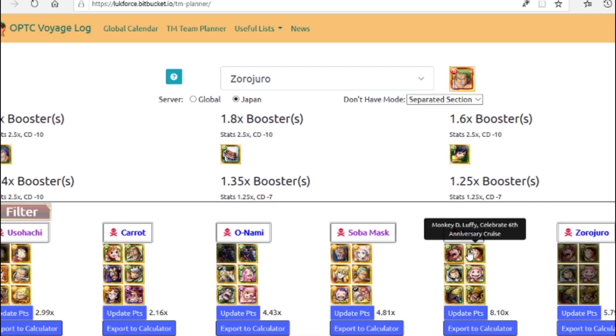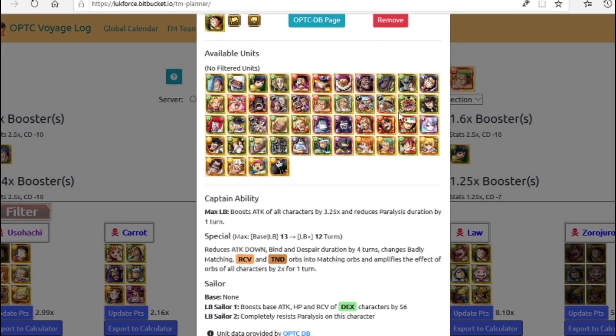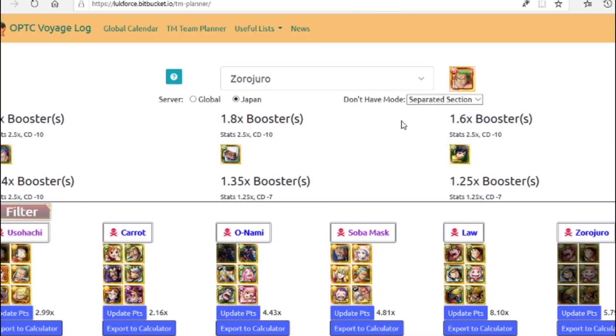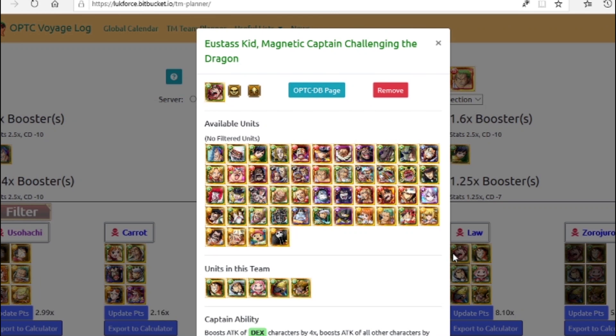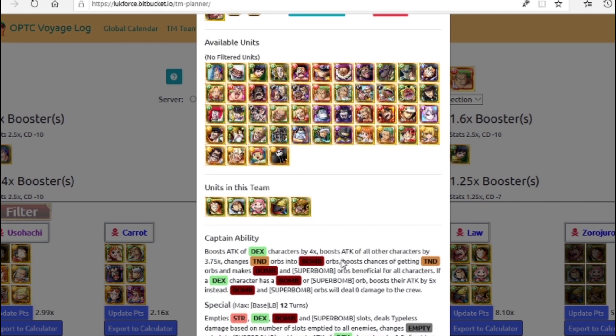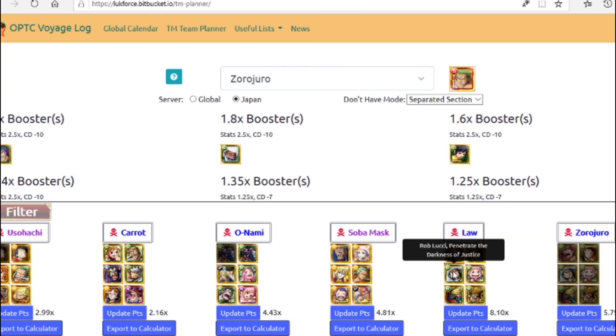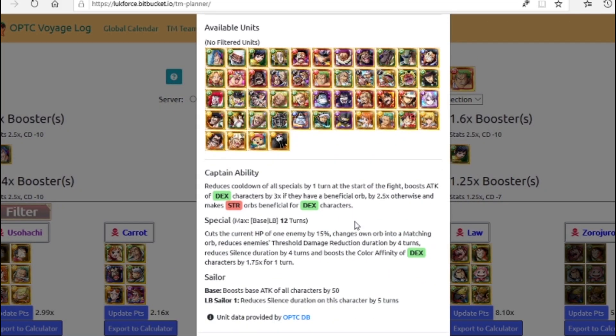The free-to-play team for this stage is going to use Treasure Map Luffy as captain — he's a 3.25x captain for all characters, reduces paralysis for one turn, is a 2x orb booster, and gets a full board of matching orbs. Ideally you want to run Kid or Hawkins as your friend captain. Kid is really nice because with Luffy's full board of orbs you can change them to bomb orbs, giving you his 5x captain ability plus a 2x to 2.5x attack boost.